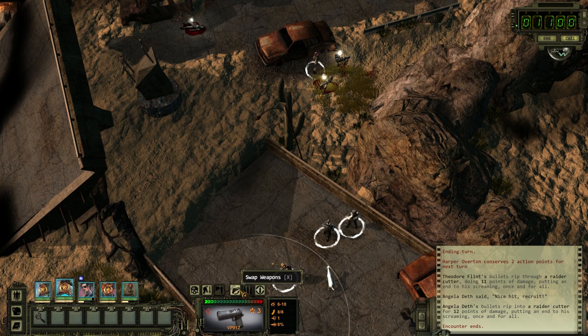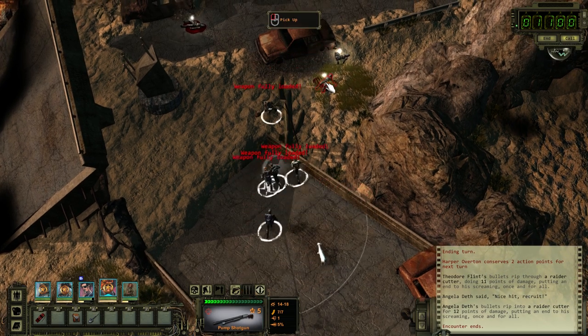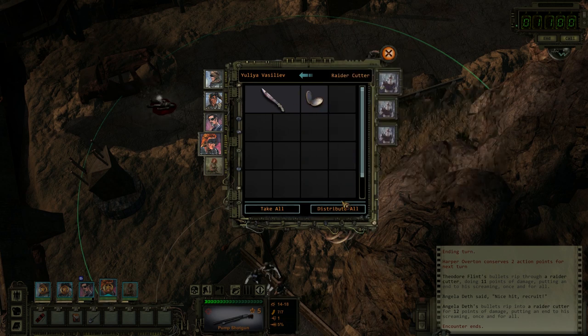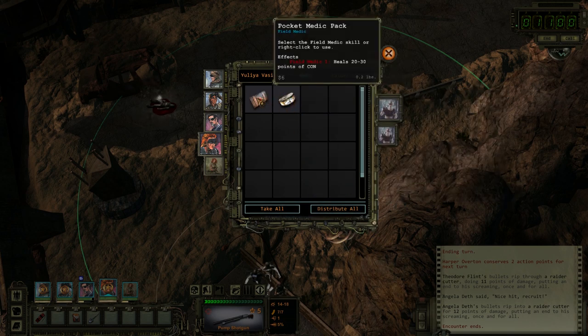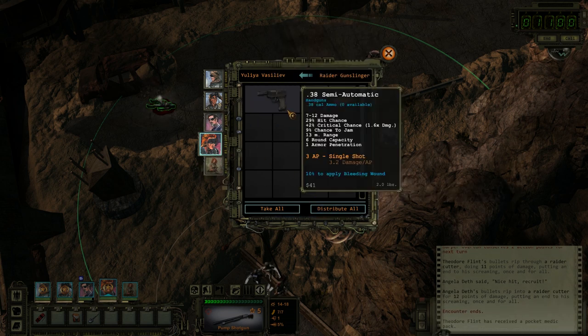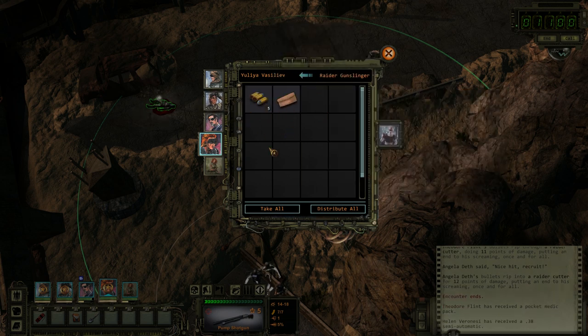And three of us leveled up — nice. Another can of tuna! I can give that to Aberforth. Some automatic pistol — let's see how that compares to what Helen has at the moment.